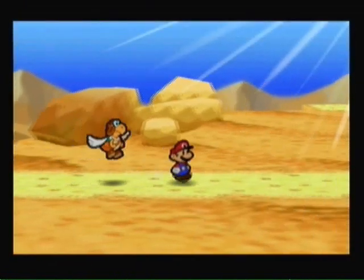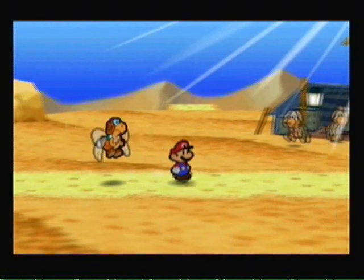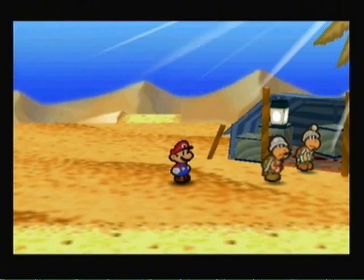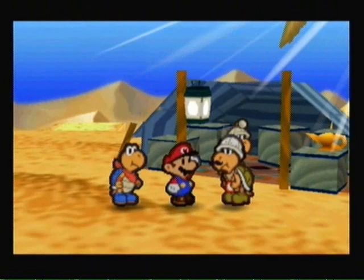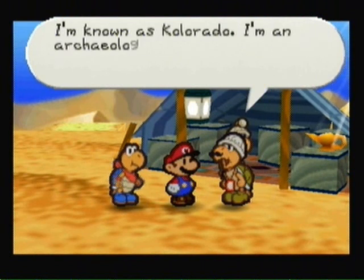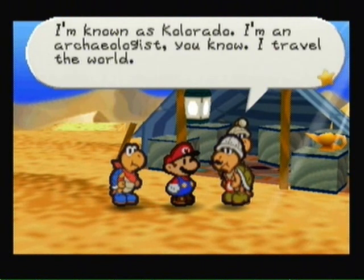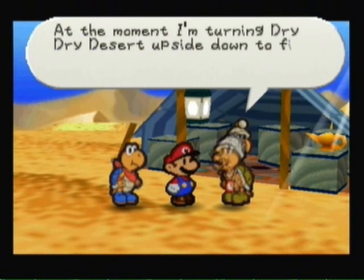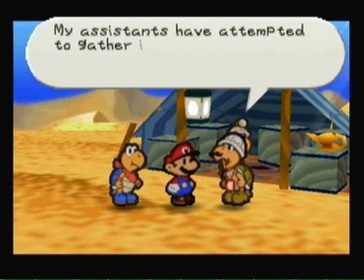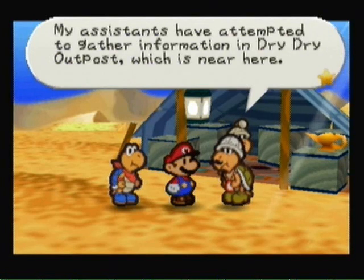Anyway, let's keep going. And now we are in the Dry Dry Desert. I get the feeling we're going to want to switch to Cooper for this part. An NPC named Colorado introduces himself as an archaeologist traveling the world, currently searching Dry Dry Desert for the Dry Dry Ruins. His assistants tried gathering information from the Dry Dry Outpost nearby, but haven't succeeded yet.